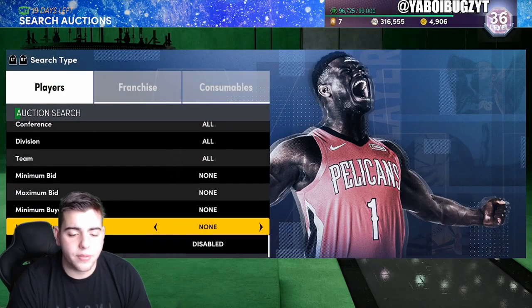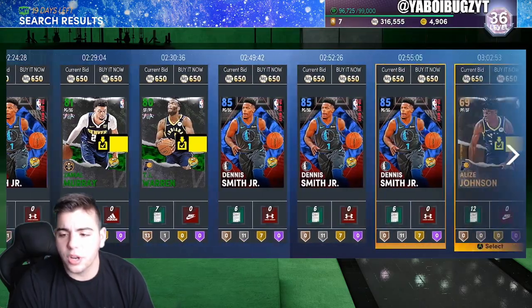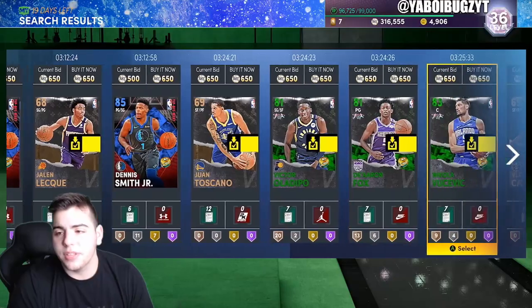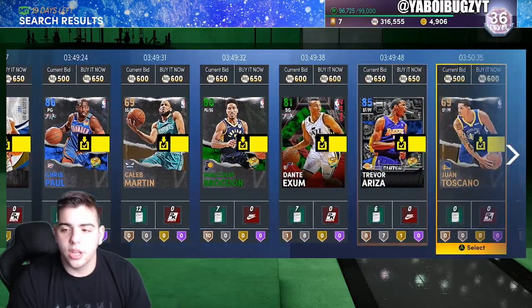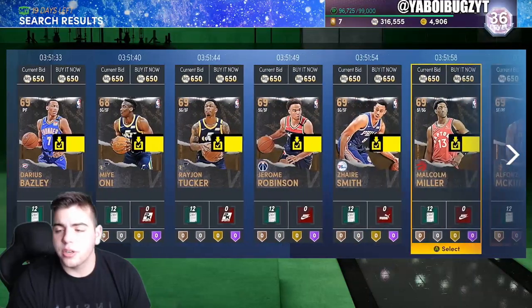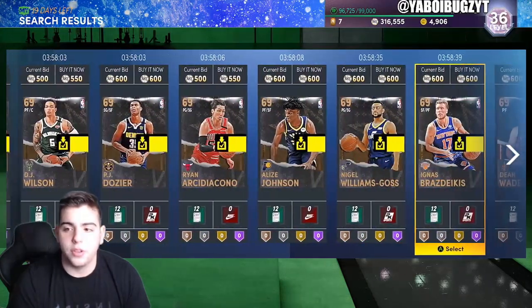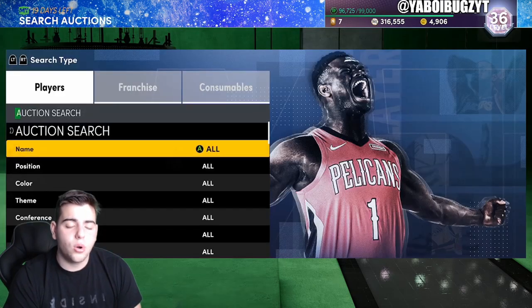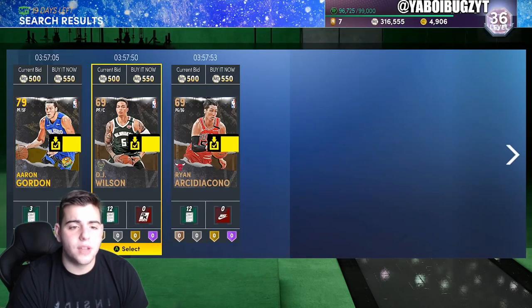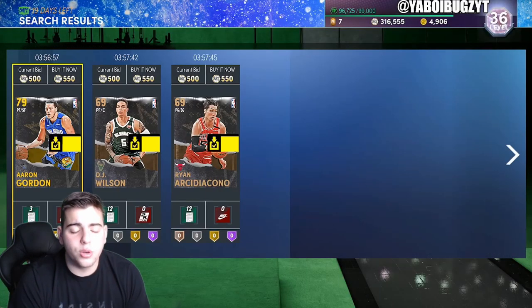Here's another snipe filter: 650 minimum/maximum buyout. Dennis Smith Jr. sapphire for 650 — you literally can't go wrong with this investment. Think about it: if you scoop up 100 Dennis Smiths at 650, that's 65K. If he goes up to 1,500 you make 800 per card — that's 80K profit, essentially doubling your money. The 600 MT filter range is currently destroyed, so look at 550 and under. The market has crashed, likely from all those free packs.